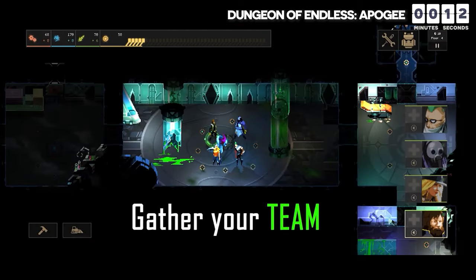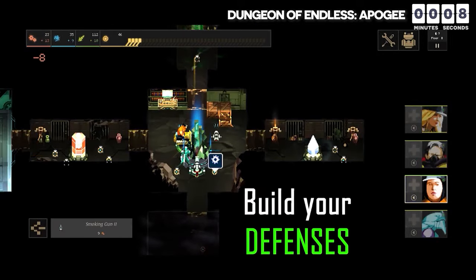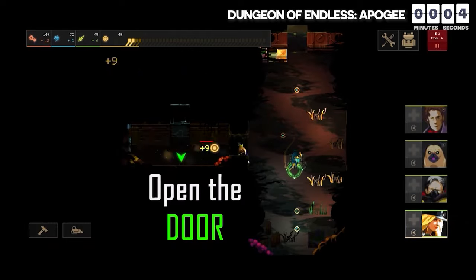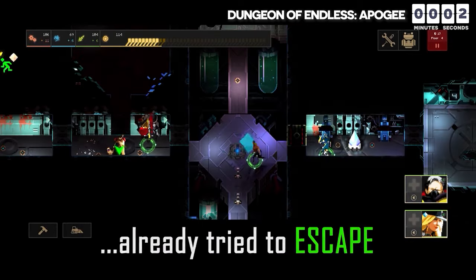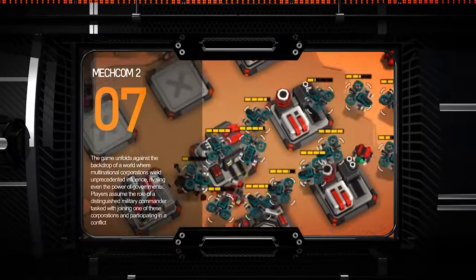Advanced mechanics, character abilities, and diverse tactical approaches contribute to the game's intricate strategic landscape. The visual aspect is characterized by pixel graphics that effectively capture the eerie ambiance of the alien setting. The seventh game on our list is Metcom 2.